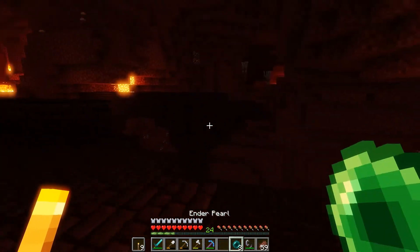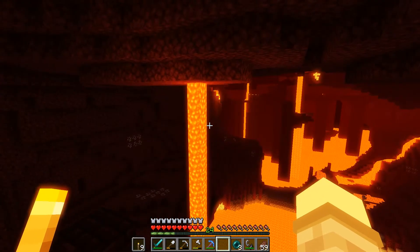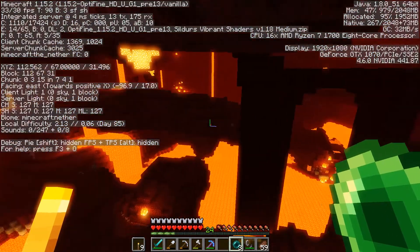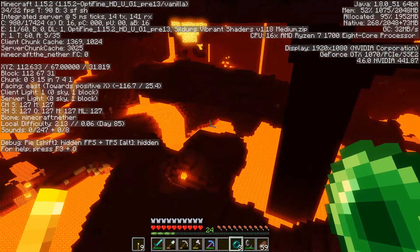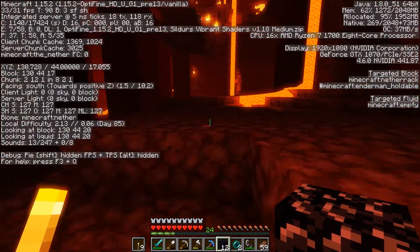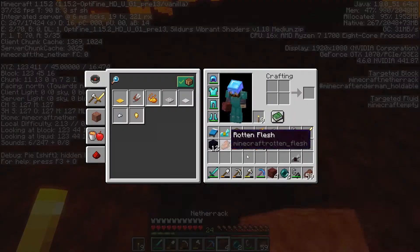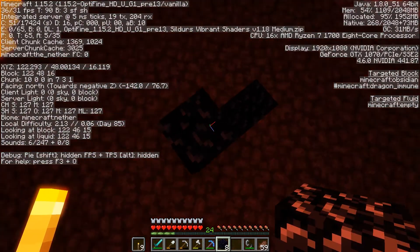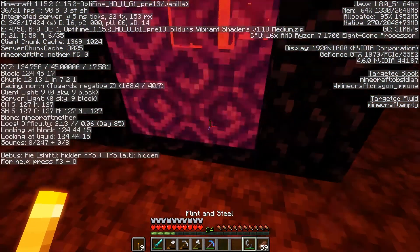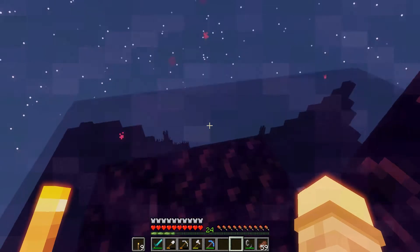Oh wow, I almost walked off! Oh my god - there's even more nether fortress all the way over there, like this thing is massive. We gotta get down there where the blaze spawner is. Let's use the ender pearl. We don't have to link it up exactly, so we can make it over here. That pickaxe is way too quick. Let's make it over here - one, two, three - and we can actually finish off the portal, which is nice.